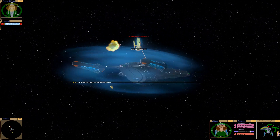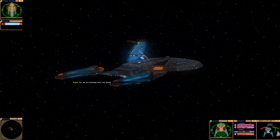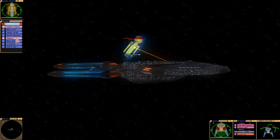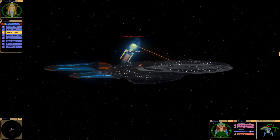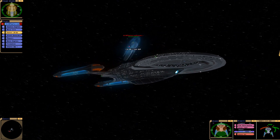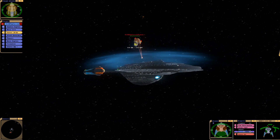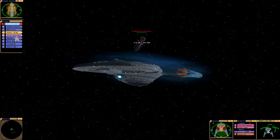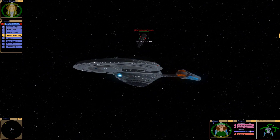Wow, it seems like all of the torpedoes just deflect off the hull. Okay, so we cannot use torpedoes — only phasers. Let's target their sensors, or perhaps their shield generator is the better target. I doubt they can deflect from the hull.